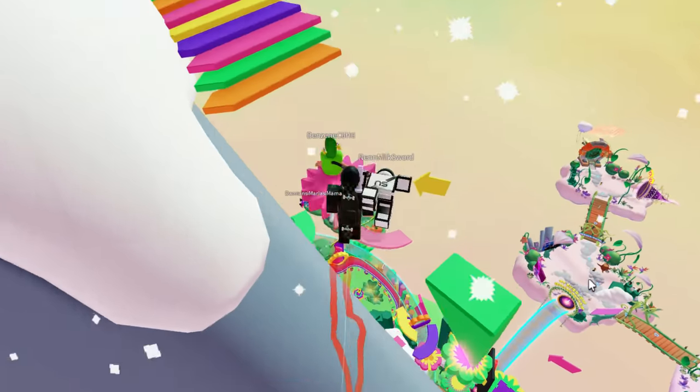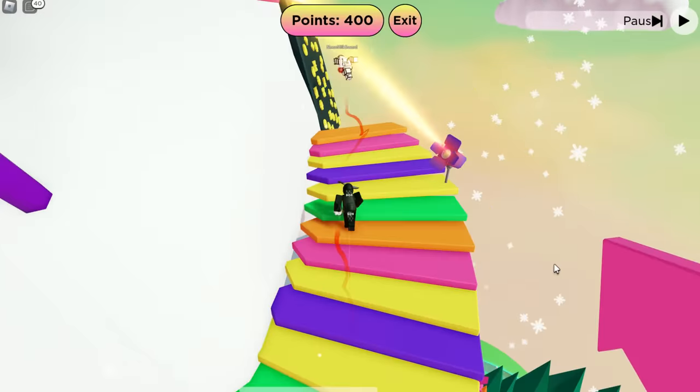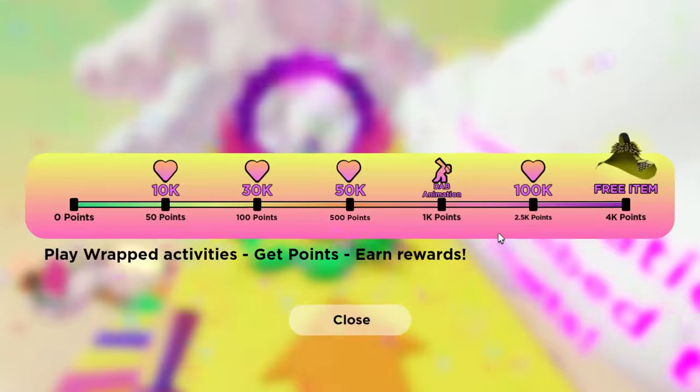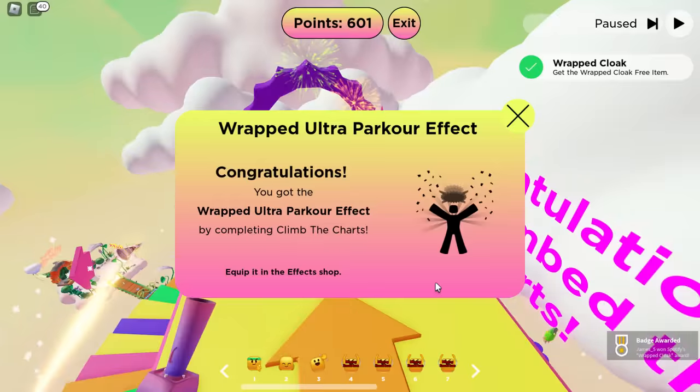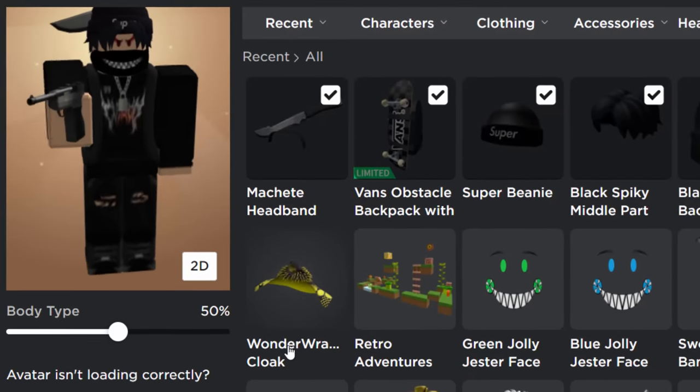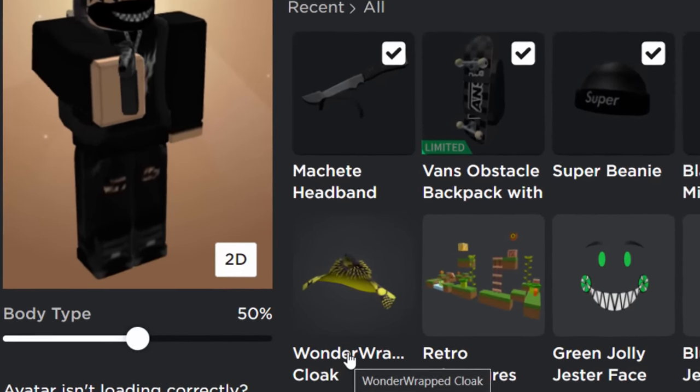I think we've done it so I should now get the hood. Let's see - do I get it? Yes, I think I got it! Free item! Let's check out the avatar editor guys, let's see if I actually got it. And yep, there you go - that's how you get the Wander Wrapped Cloak.